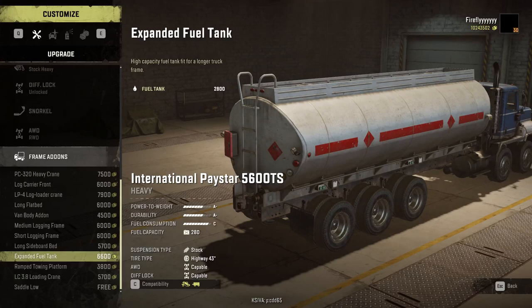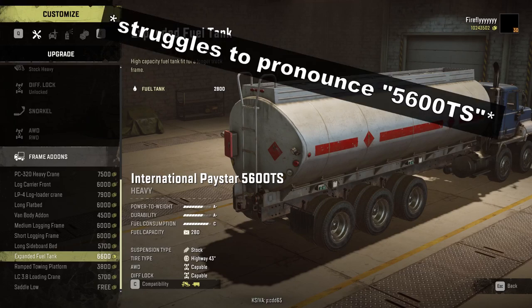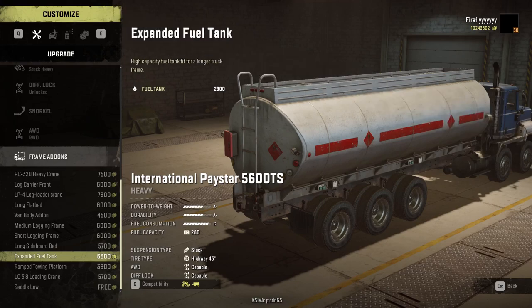There's also no extended water tank for the Paystar Twin Steer. This is a slight shame, because that would actually give a chance for the 5600 TS to be useful, but it's not that much of a shame, because it's still unlikely to be a good option for moving water because of its insane fuel consumption, which is what already renders it impractical for other use cases it has add-ons for.